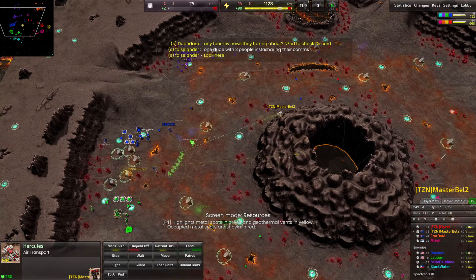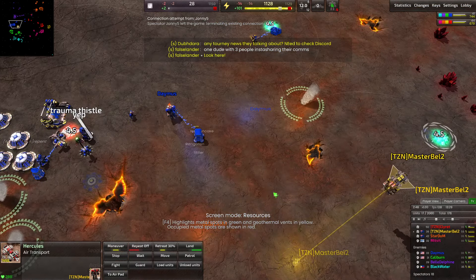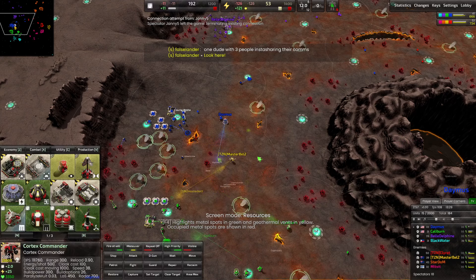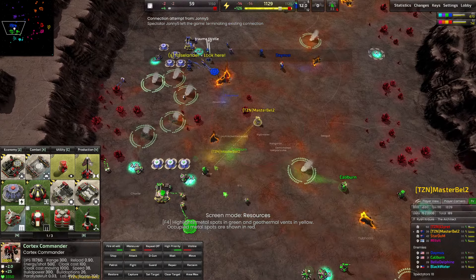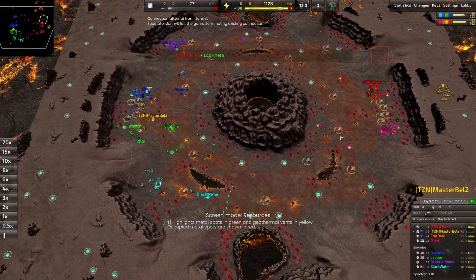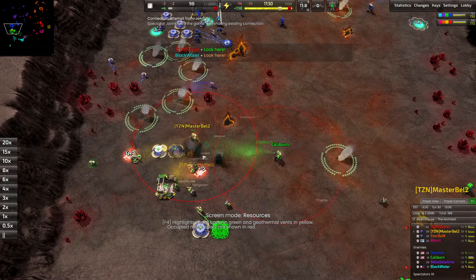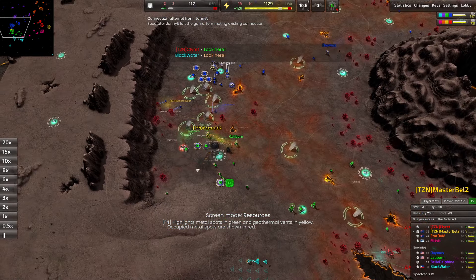Anti-air finishes up just in time. The Hercules sets the commander down and Master Bell marches forward. Calaburn and Damis both realize the imminent danger to their bases as Master Bell moves toward Calaburn's position. The other players are expanding and holding their front lines. A lot of vehicles are coming out of Midfit — great to see. Master Bell goes on a rampage and D-guns down Calaburn's production facility.